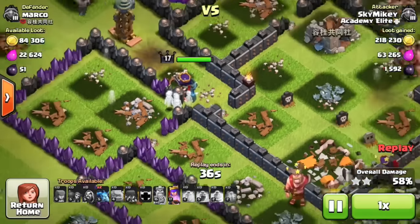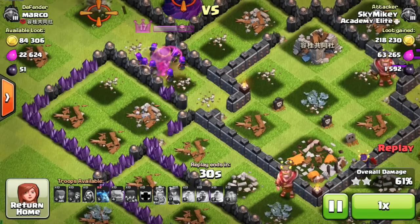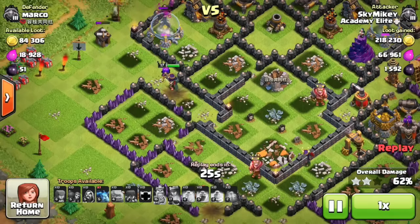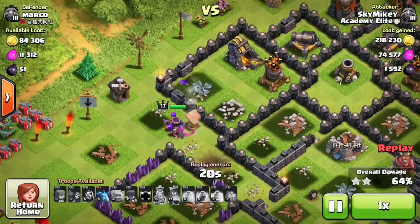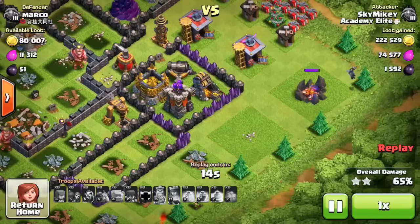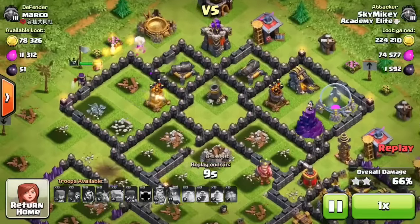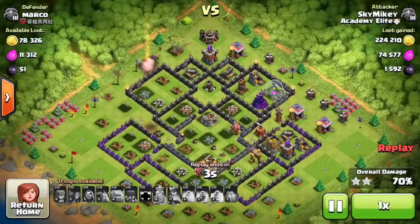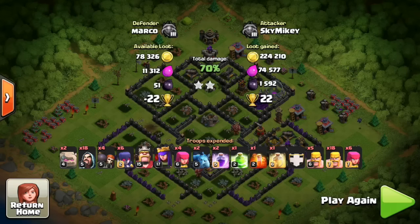The last witch goes down to the tesla tower — I don't know why defenses switch to other troops like that. I drop a minion on the builder's hut but it gets taken out by the air defense. My archer queen cleans that up, and I drop a minion on the fully exposed army camp in the back to pick up that extra percentage. The archer queen takes down the air defense and the spell factory, leaving us with 70% and three seconds left.